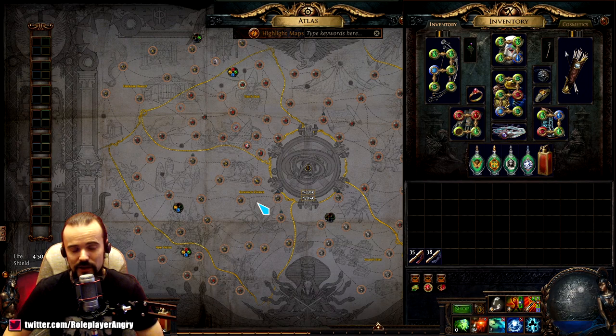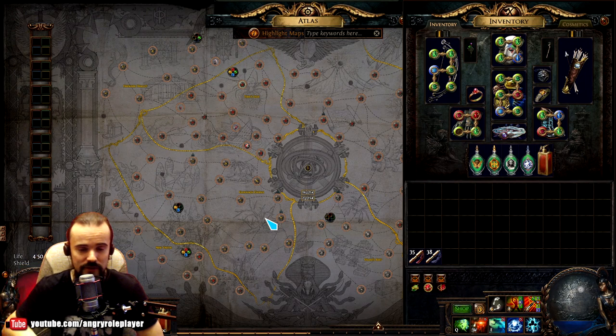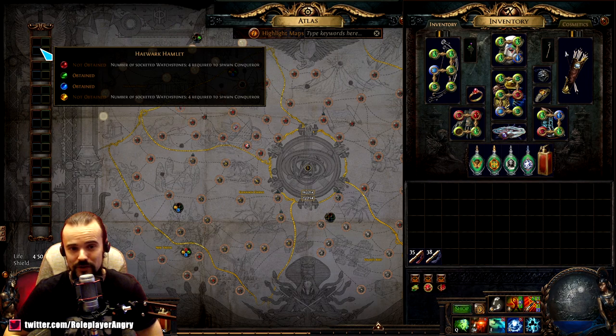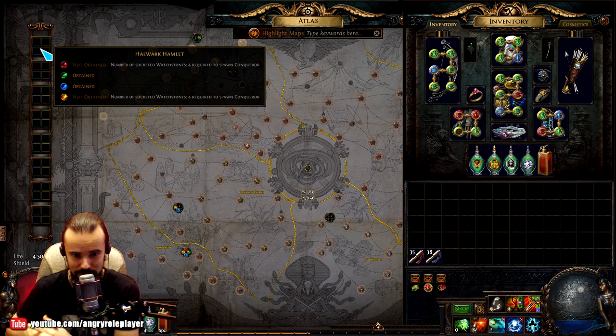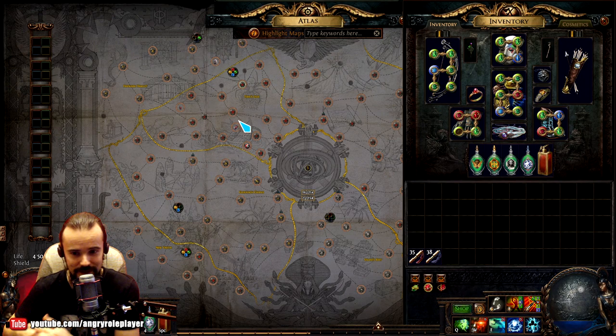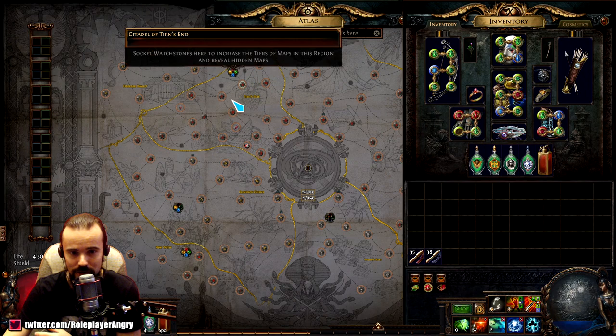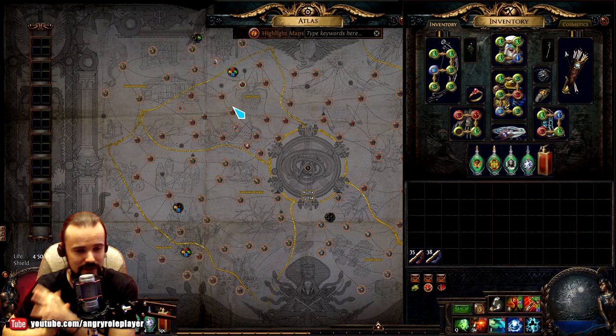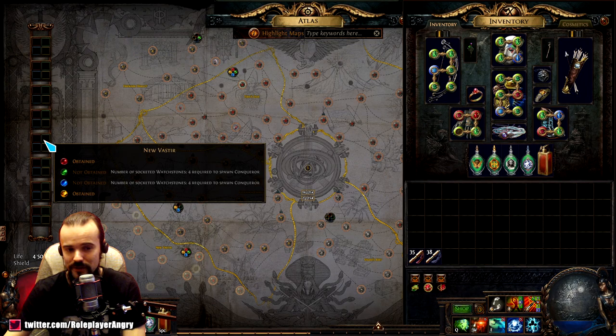For the first set of bosses it's quite straightforward because all regions are kind of tier zero. Once you kill the first set of four Conquerors of the Atlas, each region requires one watchstone inserted to spawn another set of conquerors. Kill one more set of all four bosses and all regions increase by yet another tier — you need two watchstones per region to get a boss, then three, then four. Inserting the watchstone increases the tiers of the maps and also gives you the chance to spawn the conqueror at the necessary level.